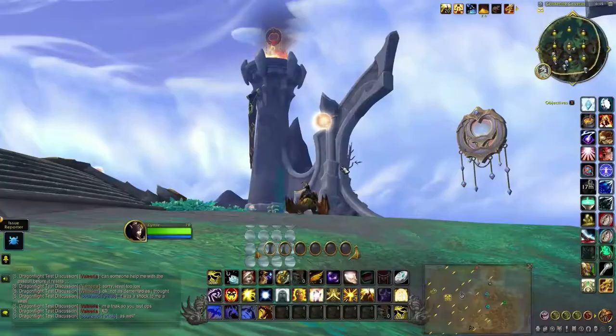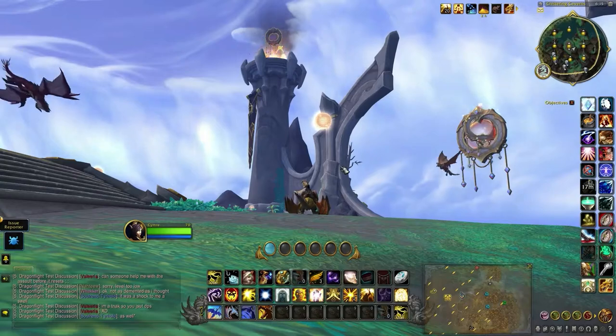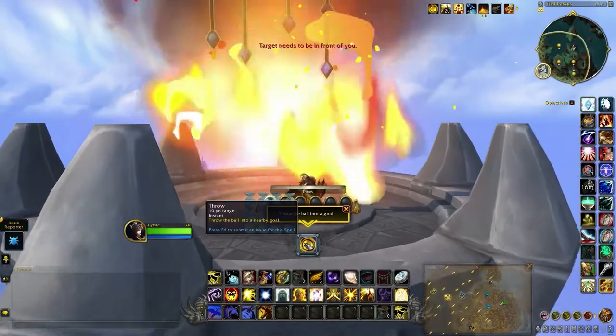If you find you're a little bit uncoordinated with these sorts of things, you can land on the ring like that guy did over there, or even land on one of these torches and do it that way.